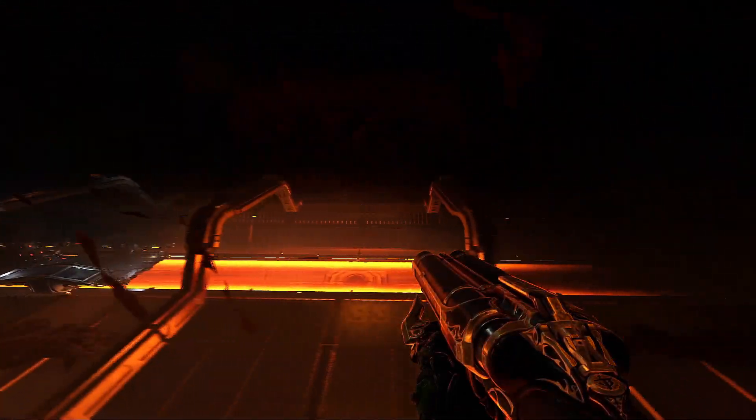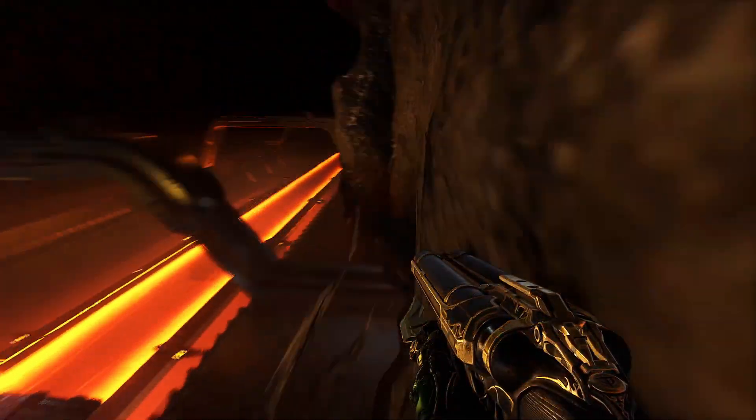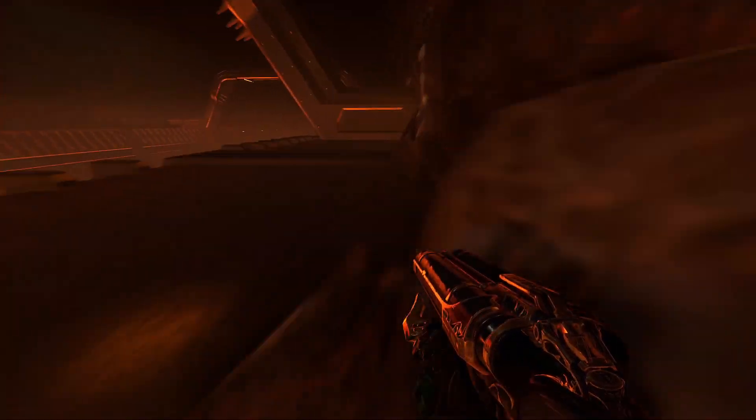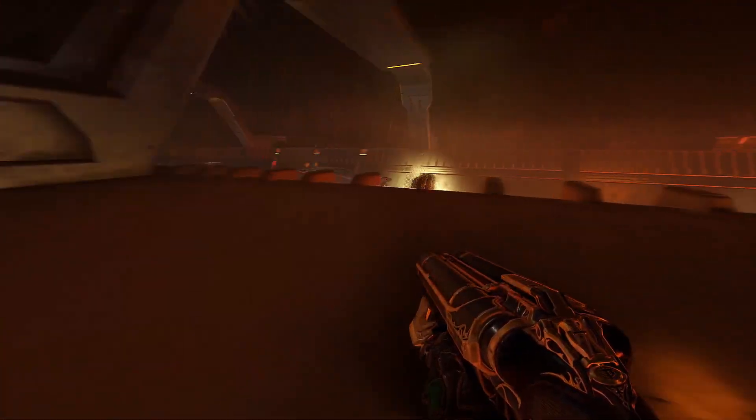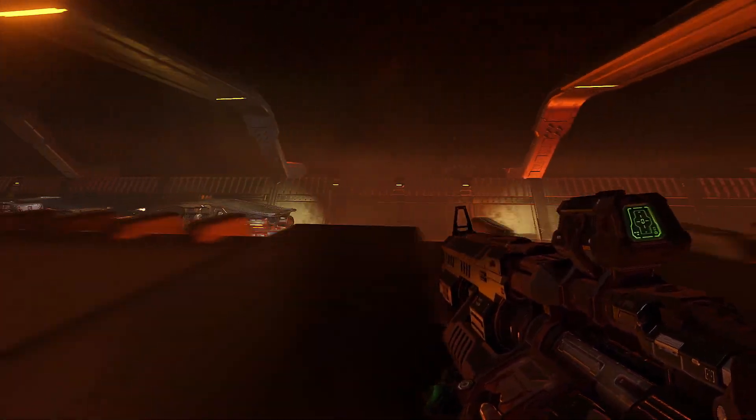If I hold right, we zoom ahead. If I hold left, we have to gain a little ground a little quicker. Let's take another look at what happens when we go right here. So we're inside of the arena, but we're outside of the parameters of that train — we're still being flung along in its path.